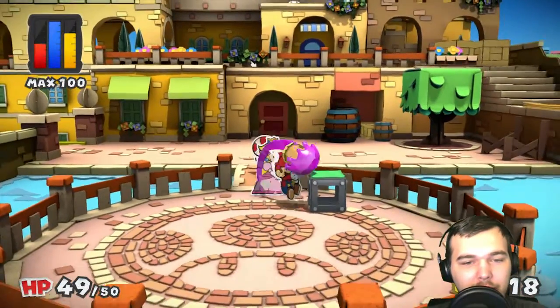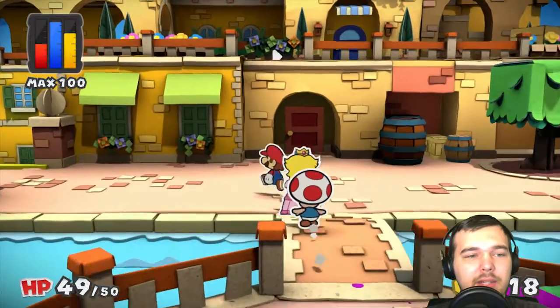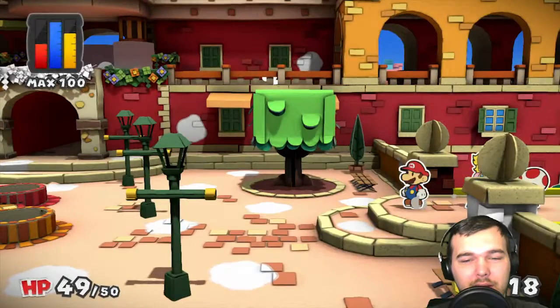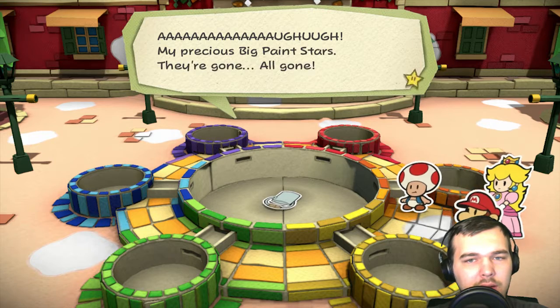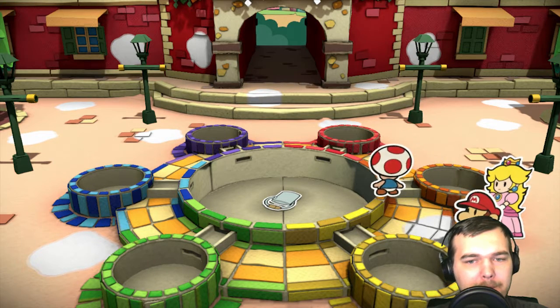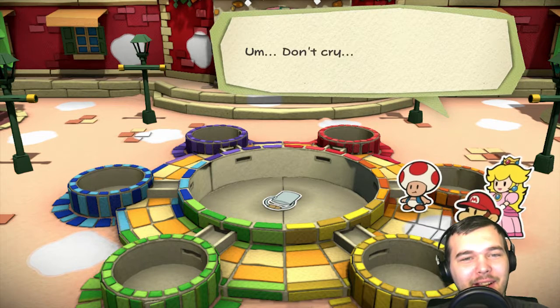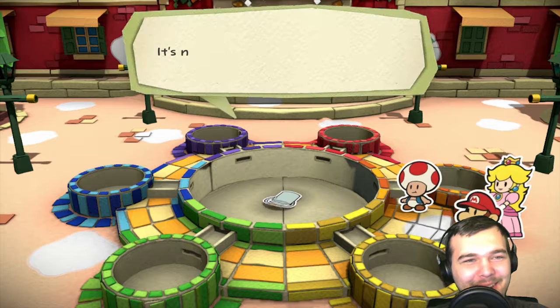Is there anything down here? It doesn't look like it — I'm not sure what that block is for but I'm sure it comes in handy later. This is kind of like the hub, the main area you return to.